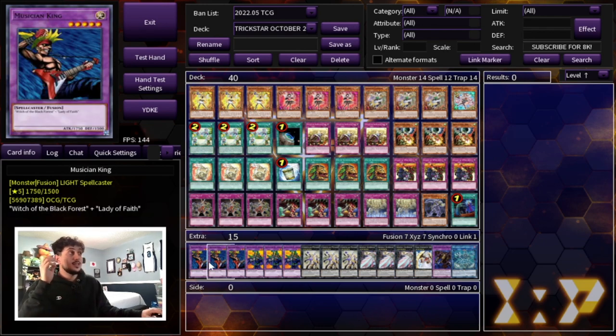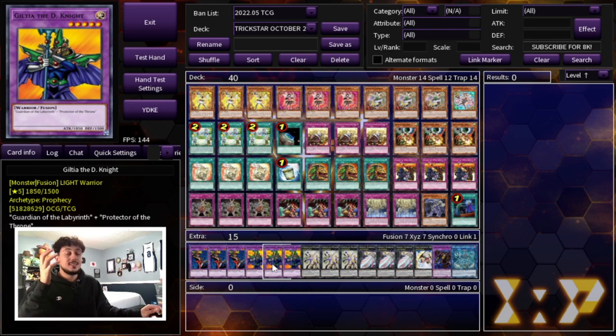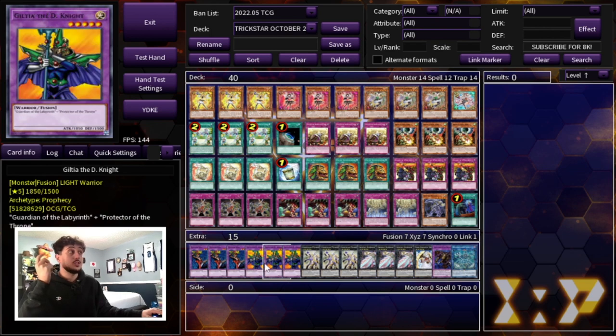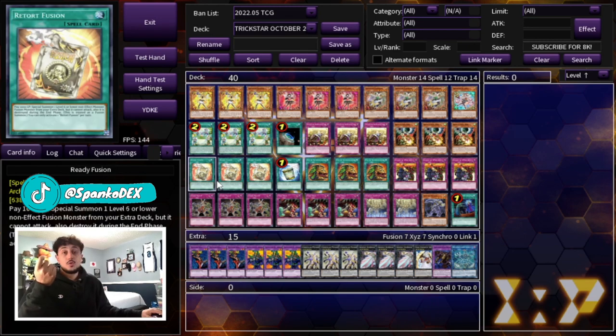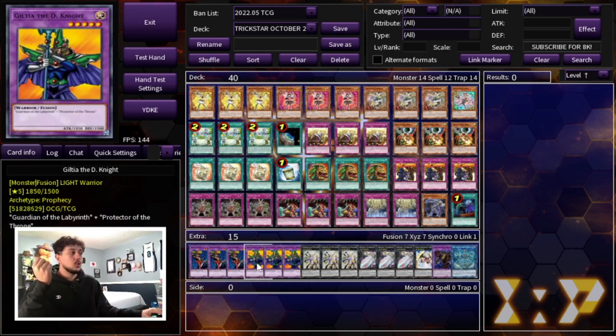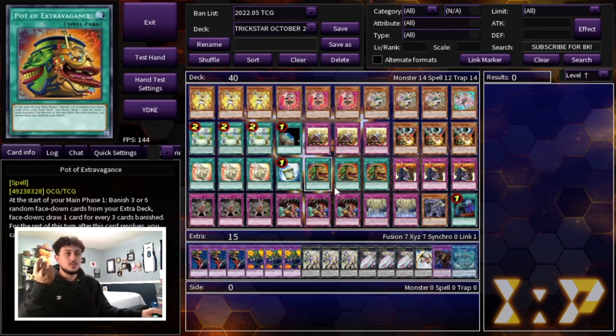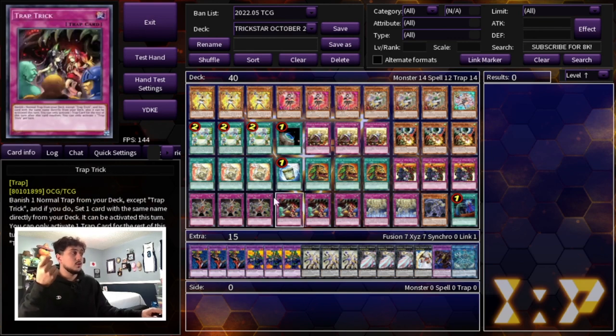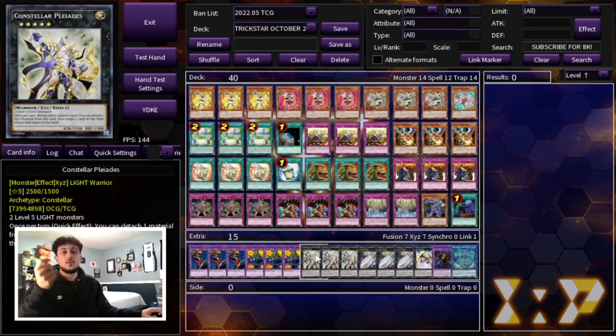Moving on to the extra deck — we are playing three Musician King as well as three Guilty of the D Knight. These are really old cards, probably around 20 years old at this point, but they're level five non-effect monsters and they're both light, which is really nice because you can play them under Gozenmatch. This gives you level five access with your Ready Fusion and your Corobane to get to your Constellar Pleiades, which we're playing three of. We max out on Pleiades because we're playing three Extravagance. Pleiades has a quick effect to bounce a card your opponent controls, which is really nice paired with Licorice plus a Reincarnation or a Gozenmatch.